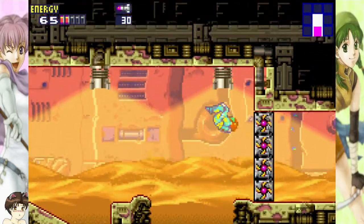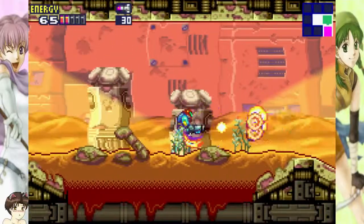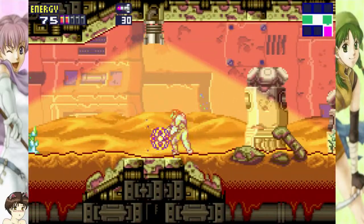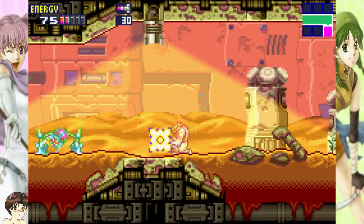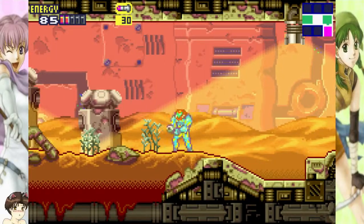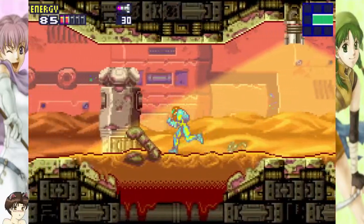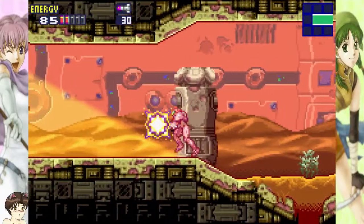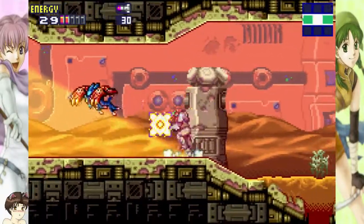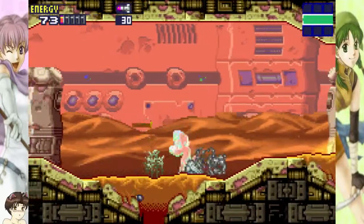I can't remember if these were... those are screw attack blocks. Either way, right before you get him, you have to unlock level 3 security doors. You get the super missile upgrade, which triples the damage output of your missiles, meaning one missile now destroys an eye door. I missed him — thought I didn't.